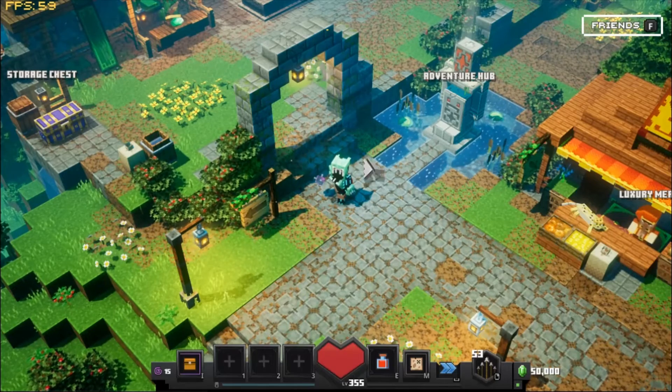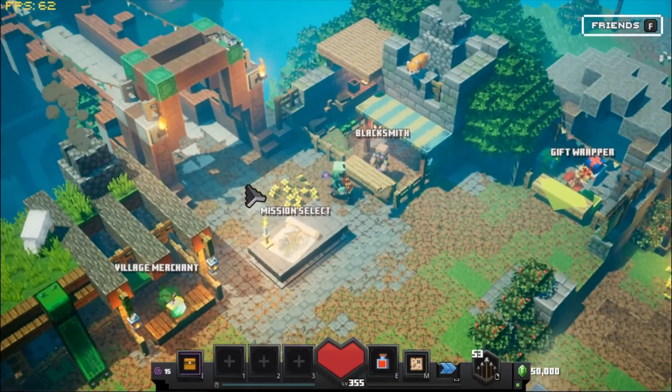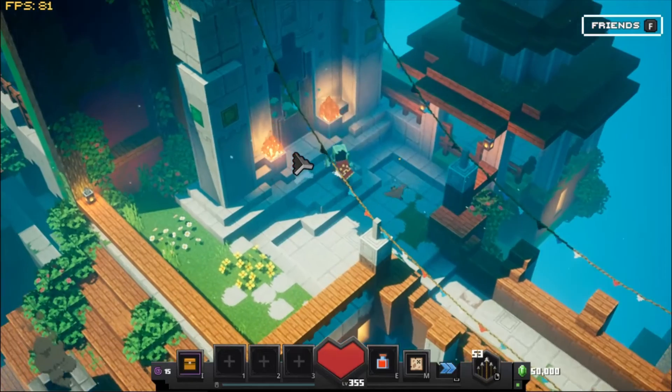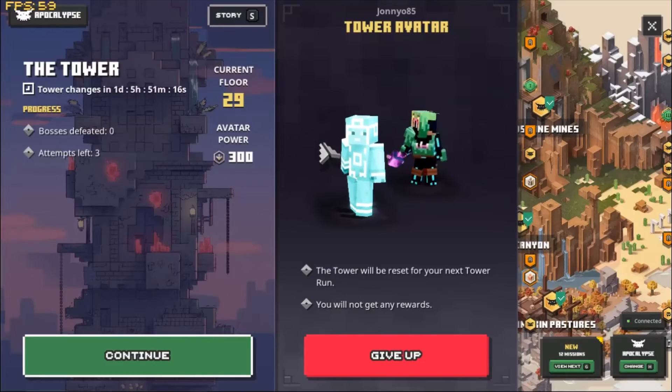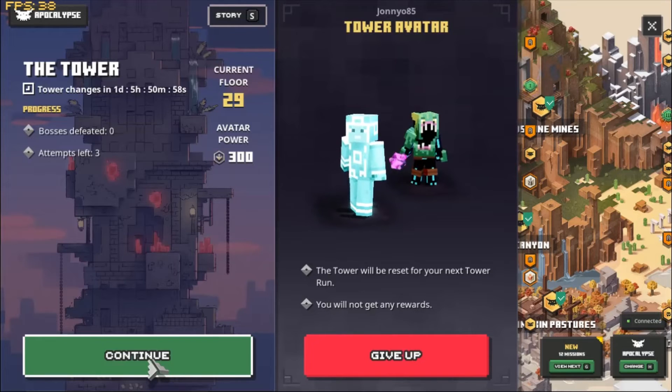I've just dropped into Dungeons — let's go see what the tower has in store. I think I'm straight on the final boss with some decent armor and weapons but no artifacts. Here we go — we can see the tower. The current floor is 29, which makes sense because you have to climb up to 30 even though you set it to 30. Attempts left is three. Let's continue.